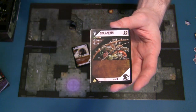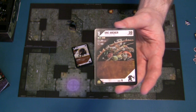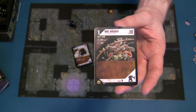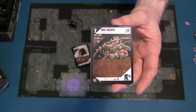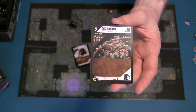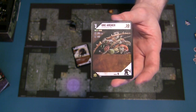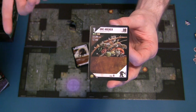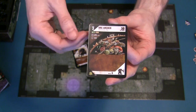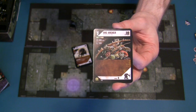Next you're going to see abbreviations for statistics that will be familiar if you've ever played Dungeons and Dragons. There are six basic statistics: Strength, Dexterity, Constitution, Intelligence, Wisdom, and Charisma - abbreviated on the cards. These statistics judge what kind of order cards that creature can play.